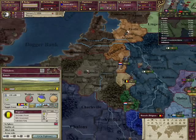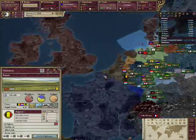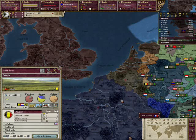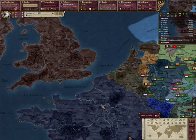Essentially, if France has the Netherlands or Belgium, it's going to be worse than if you could keep Belgium out of their hands — but better than if Belgium had already gone to them. Belgium, though it starts in the sphere of influence of the United Kingdom, will usually go to France pretty quickly, and that's one of the worst things that can happen for the reasons mentioned earlier.